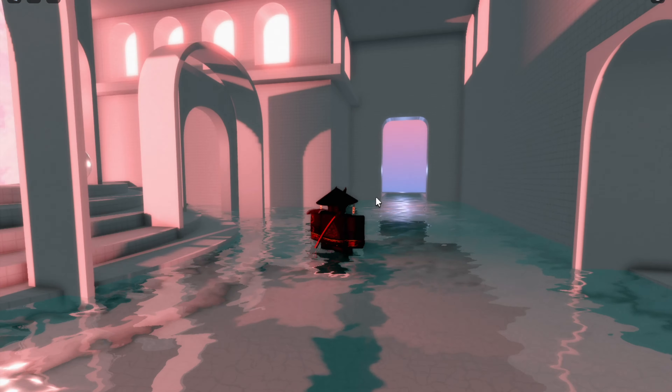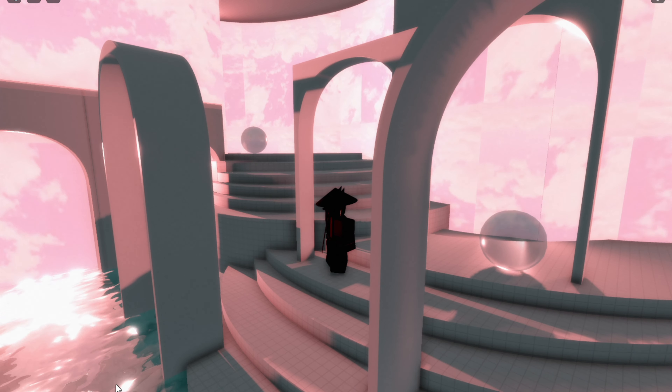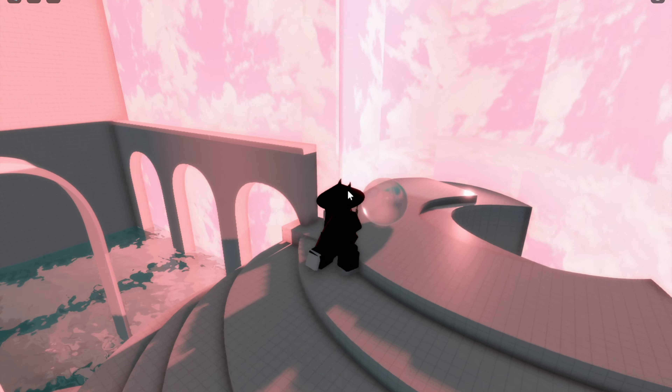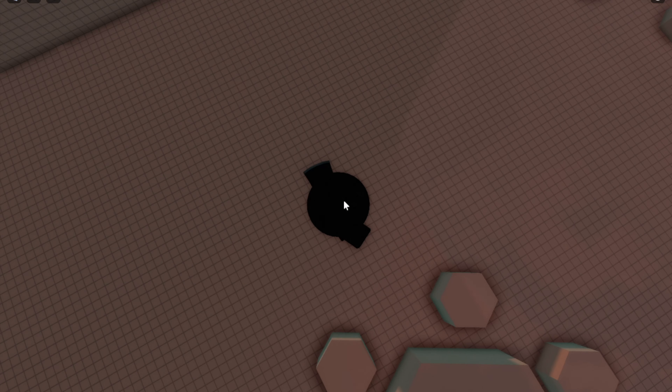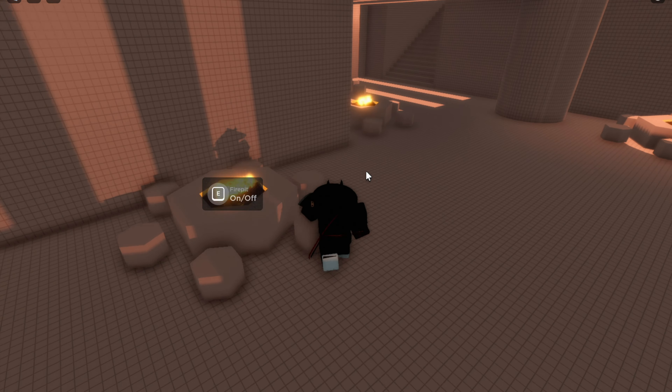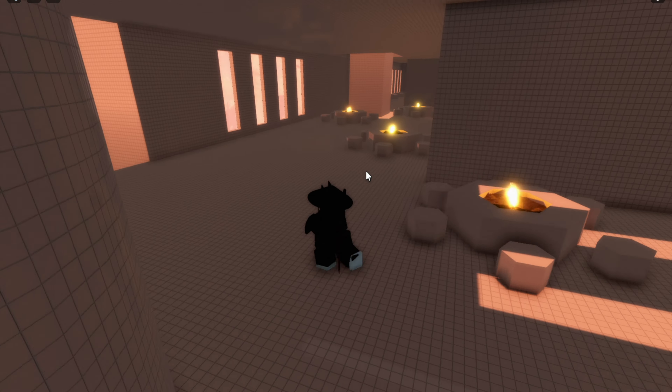Now you may think that you're in the pink palace, but you're actually not, so you won't get the badge yet here. There's nothing really here — it looks interesting but there's nothing that interesting. What you got to do is jump down this hole and it should take you to this place.